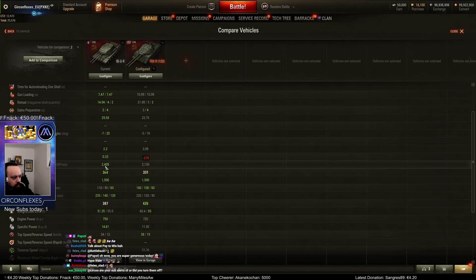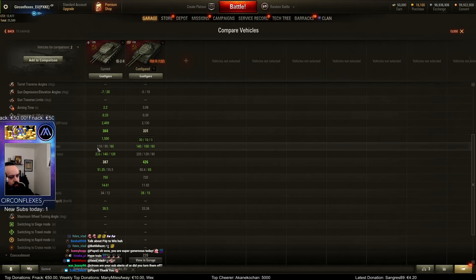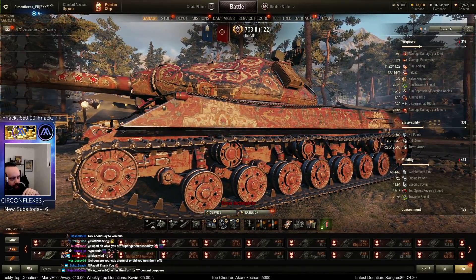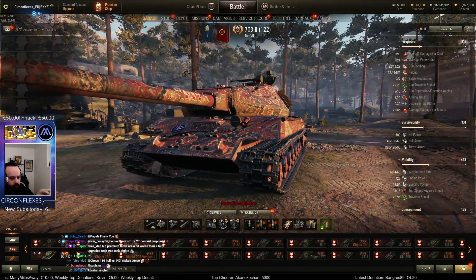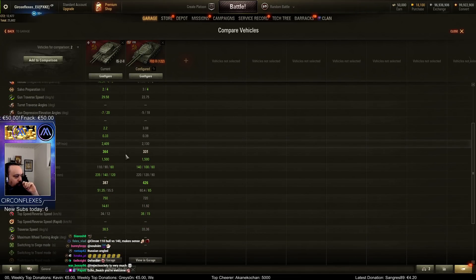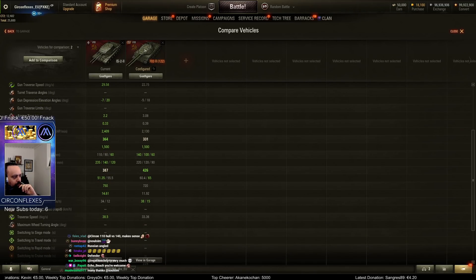The aim time is super nice compared to the 703 — 2.2 is really nice. Dispersion is really nice. It has 300 more DPM. We have way less hull armor than the premium, but the premium's frontal armor is just perfect — no pike nose, no bullshit, just highly angled. Even the lower plate is super angled. This hull on the premium is the sickest hull. It makes no sense how good it is. The IS-2-2 seems more like a hull-down tank, while the premium you can really brawl and get away with face-hugging.